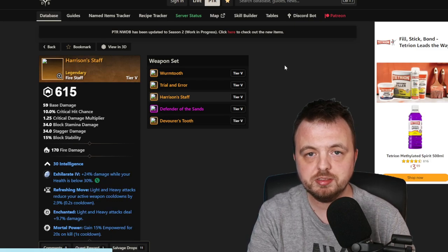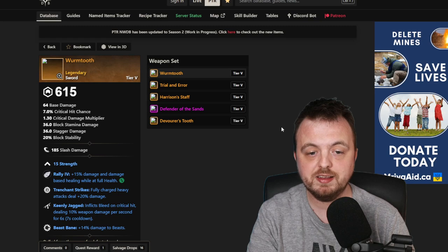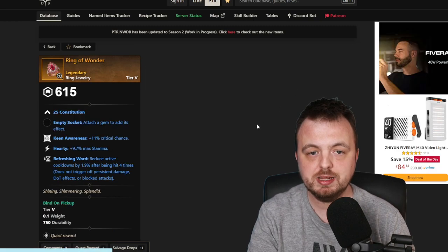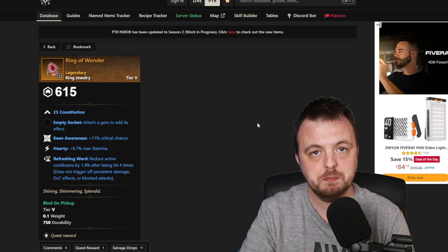There is a bow but it doesn't seem to have Beast Bane on it. There's a staff but it's a similar story — no Beast Bane at all. There is however a shield, and it's purple rather than legendary, but that shield does have Beast Ward on it. And there is a legendary sword which also has Beast Bane, Trenchant Strikes, and Keenly Jagged. Finally there is the Ring of Wonder, which looks quite good for a tank — Keen Awareness, Hearty, Refreshing Ward.